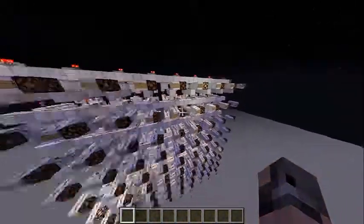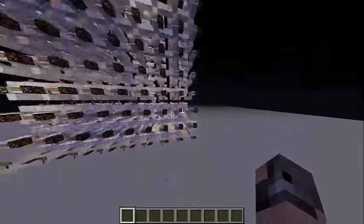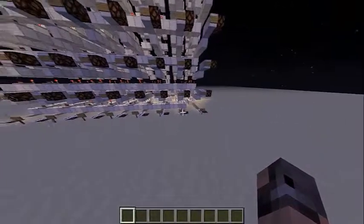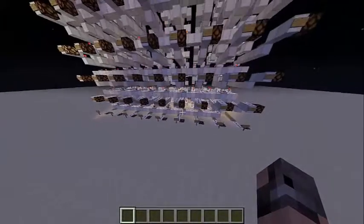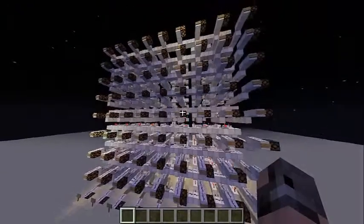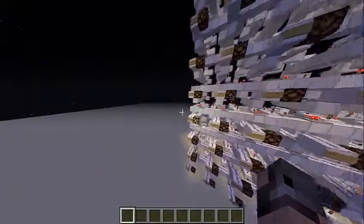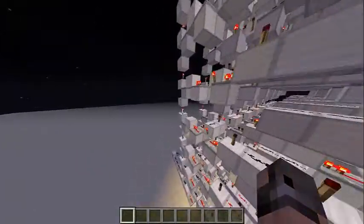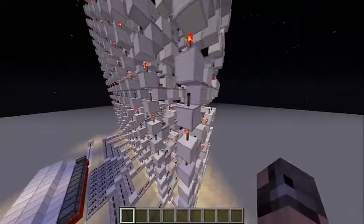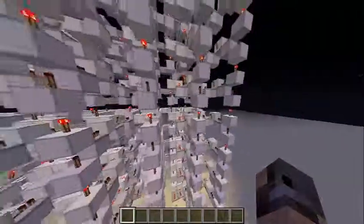There are 2 indicators for every single number. If you think of it, it's like 1, 2, 3, 4 over, then 1, 2, 3, 4, 5, 6, 7, 8, 9 up. And then this one is 9 over and 4 up. The redstone is a little bit complicated, but it's actually not too bad at all.